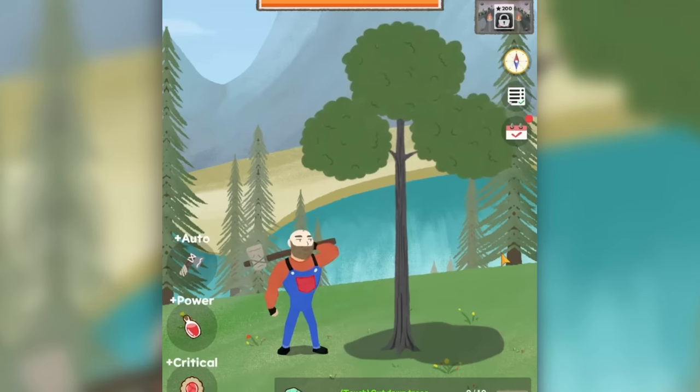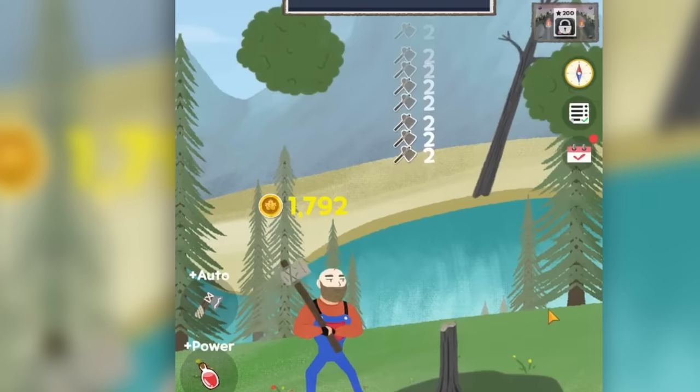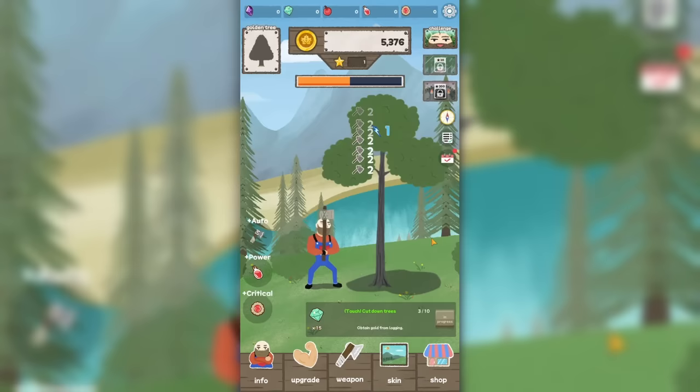Today we're going to abuse this tree so it gives us lots of money by just chopping it a bunch of times at ludicrous speeds. It gives us a thousand money every time, and there's an occasional lightning strike. That's fun. And some apples pop out.